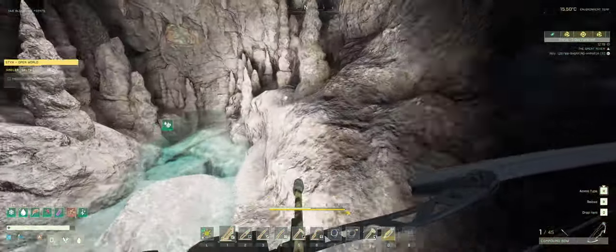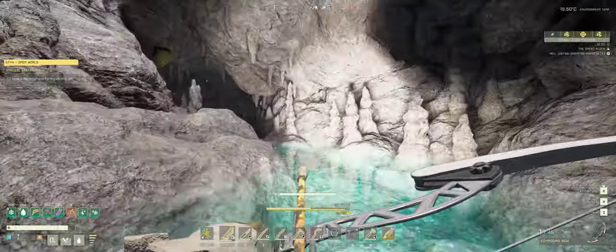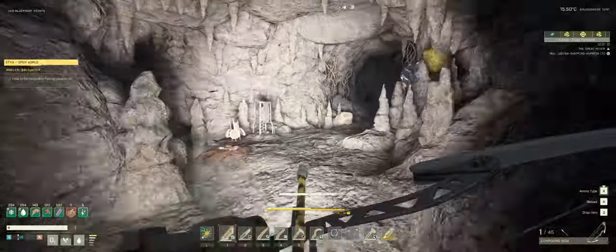Bees are attacking, so we'll have a run around here and just see if there's any cave worms. No cave worms - all right, fine. So we're safe from cave worms. Swap out to the knife once you know the cave worms are clear.